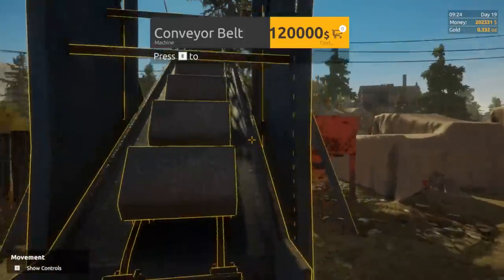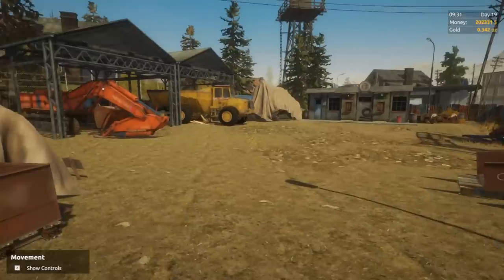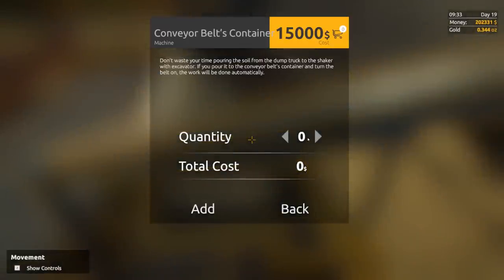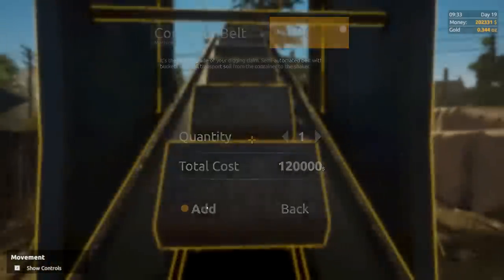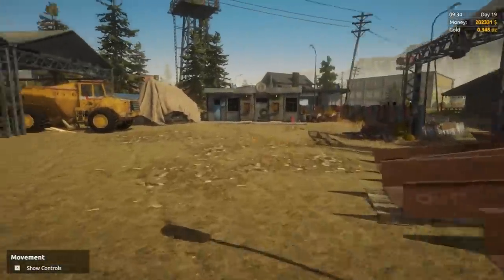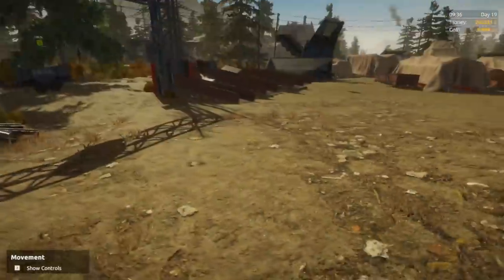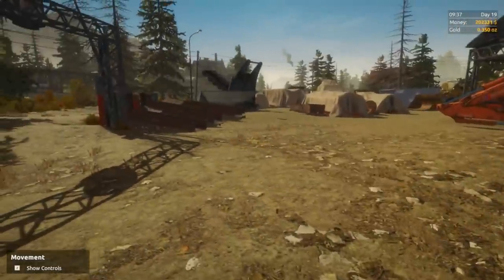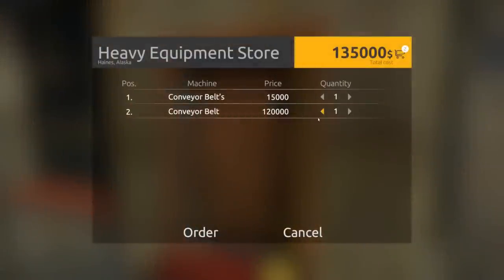That one's only 15. 120 for a conveyor belt — my god. I'm probably gonna need the dump truck, but I kind of want to buy these things because I want to have the perfect setup. So we're gonna add this to our cart, and we're gonna add the conveyor belt to our cart. We're probably gonna go in the red today because I'm still paying off that loan. This isn't a smart investment, but I want to experience it — see what this thing's all about. So we're spending 135 grand. No big deal guys, we're gold miners. We're professional at doing this.